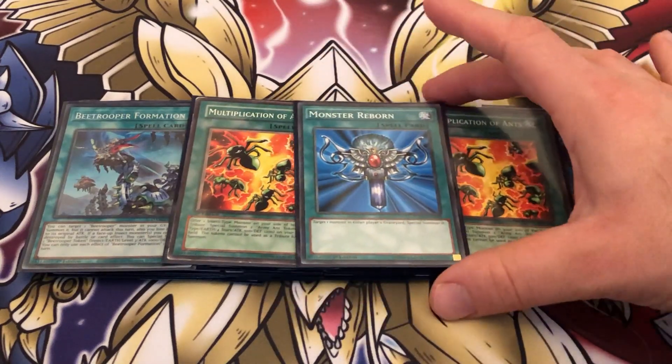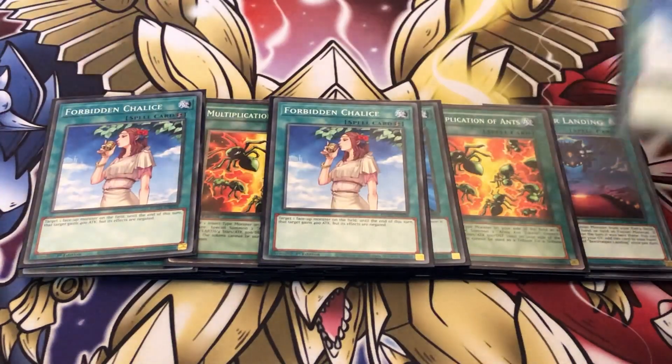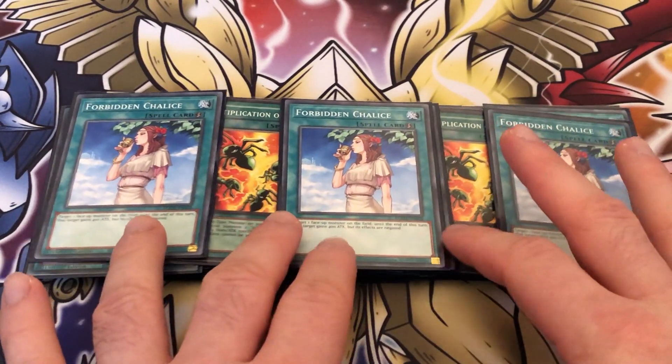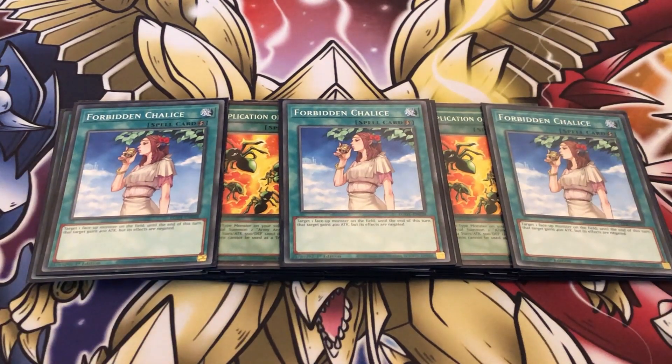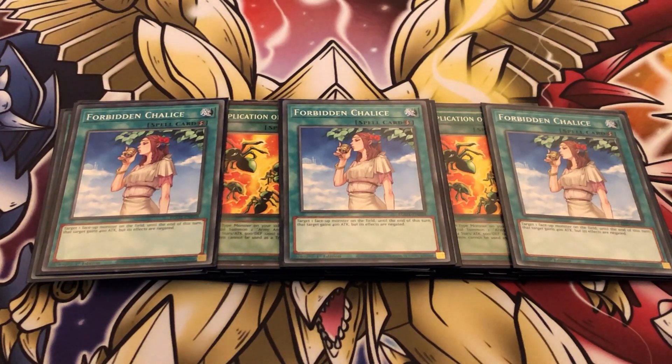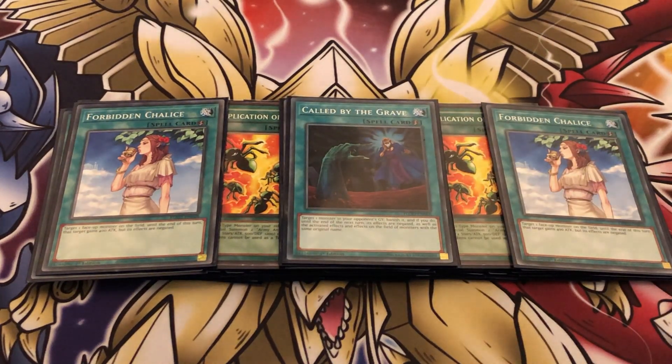Moving on for spells: playing one Monster Reborn, just a nice generic revival. I'm playing three copies of Forbidden Chalice — this is just my staple effect negator spell across all of my other decks. I tend to keep my high-impact hand traps in my main decks to play, but obviously this is a stand-in for any effect negator card — it can be Impermanence, Ash, any hand traps you want basically. I go for Chalice because it's a nice generic cheap staple to put in any of my decks. One copy of Called by the Grave — it's Called by the Grave.